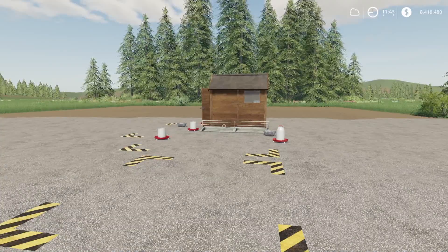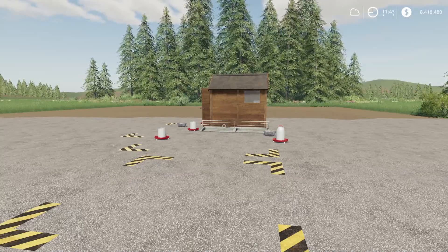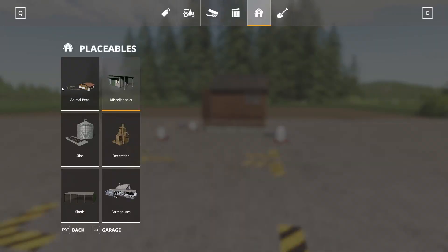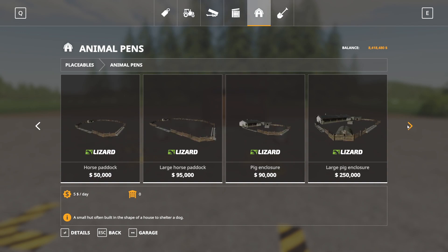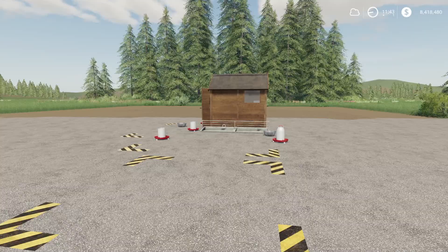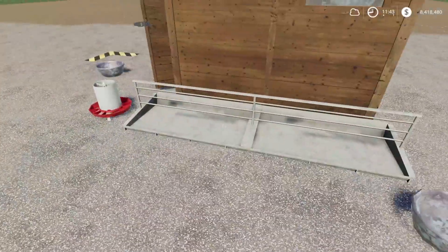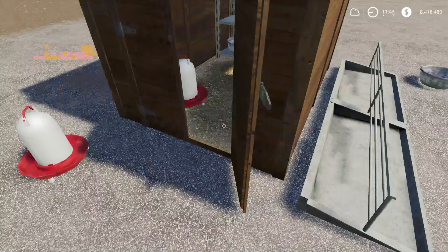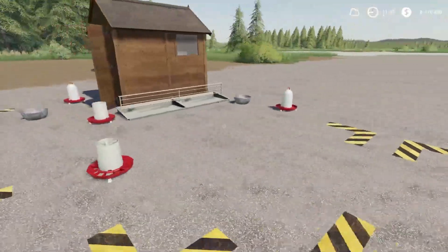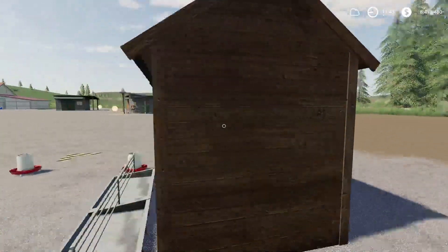Next up, and our final mod for the day, is the Open Chicken Coop. This is by Topace888. This is 1.73 megabytes to download and is for all platforms. Found in the store under animal pens, all the way at the end. $10,000 to buy, $20 a day maintenance, holds 100 chickens. There's a food trigger and a spot where the eggs are going to spawn. Nice detail on it — just an open chicken coop.